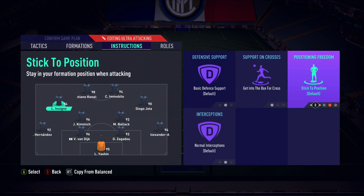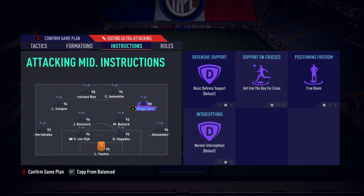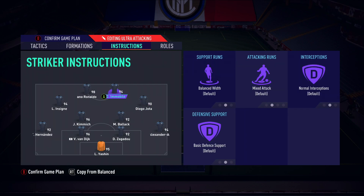With the full backs staying back we kept good shape, and Kimmich and Ballack as good box-to-box midfielders have defensive capabilities too. For the two CAMs, both are on get into the box for crosses and both on free roam. Get into the box just means more players in the box for scoring opportunities, with the rest of the guys back to cover counterattacks. Free roam is the best and most important instruction — it allows them to drift all over the pitch and become very unpredictable, making it very difficult for your opponent to mark and defend them.